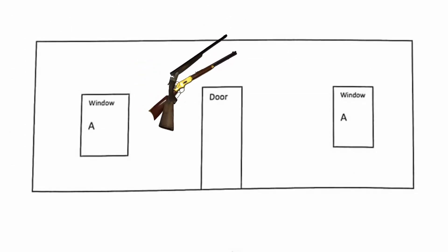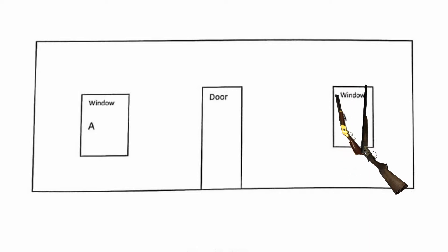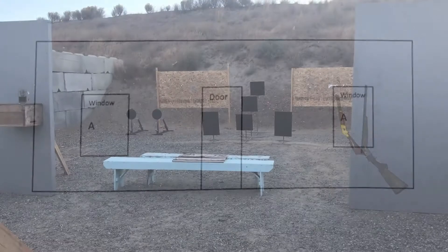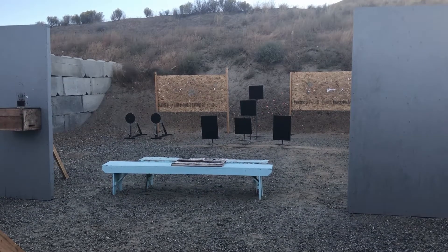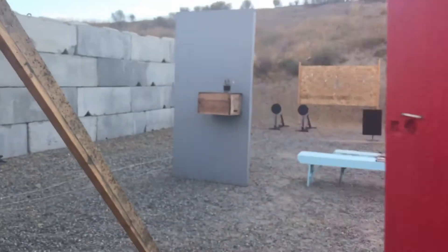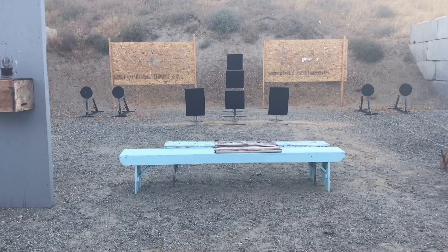Stage long guns safely. Shooter starts at either window with rifle in hand. With rifle, engage the targets starting on either R1 or R5. Double tap R1, single tap R2 and R3, double tap R4, single tap R3 and R2, double tap R5. And of course, you're going to reverse the starting and ending target if you started on R5.